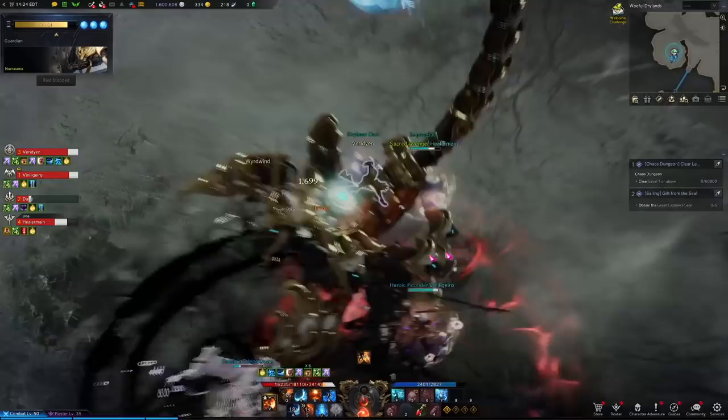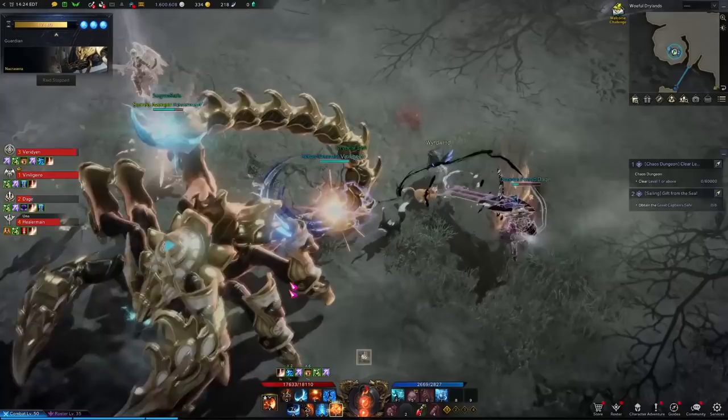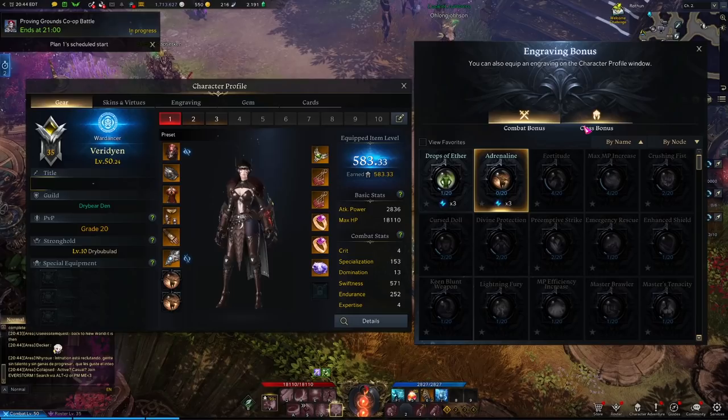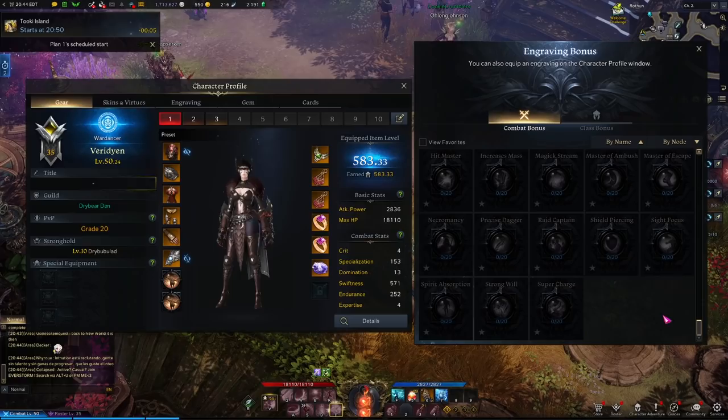Let's start simple by explaining what engravings are. Engravings are simply another system in the game that allow you to customize the strength and play style of your character. If you ever want to know what engravings are available, you can go to your extra engravings on your character sheet, click on it, open it up. There are two different categories you can browse through. The first is combat engravings, which are general engravings that every class has access to, and they have a wide range of effects and bonuses.